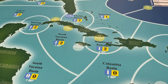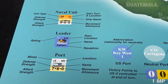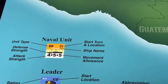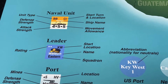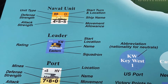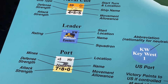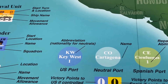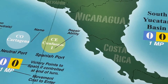Let's look at the other elements on the map. In the lower left corner there's an explanation of the values and ratings on the units. For naval units you have the unit type in the top left corner and start turn and location in the top right corner, with attack, defense, and movement in the bottom. Leaders have their rating expressed in number of stars. Ports have attack and defense but no movement allowance, a minefield rating, and an explanation for US, neutral, and Spanish ports as well as victory points and movement cost to enter.